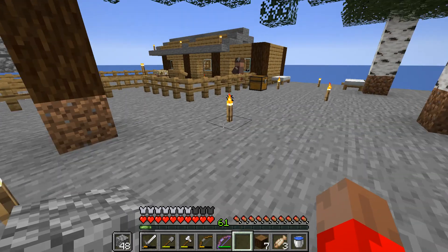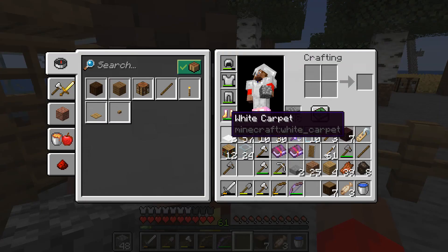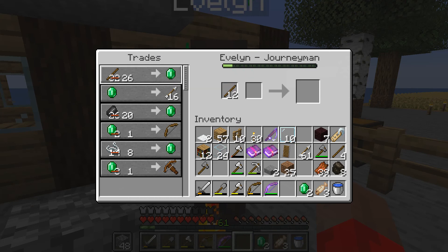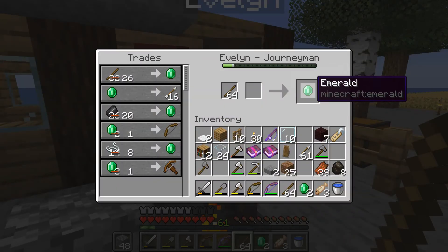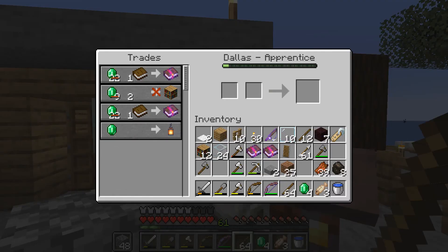I didn't realize we had quite so much. There you are, okay, let's see - still here, we go 26. The next guy we're going to get will be a cleric. We got four - done with those for now, that's okay.